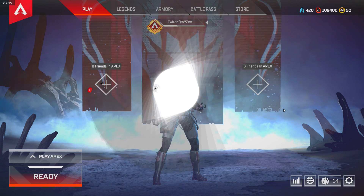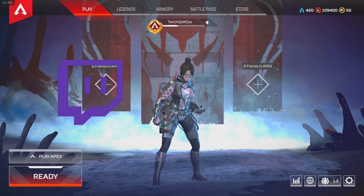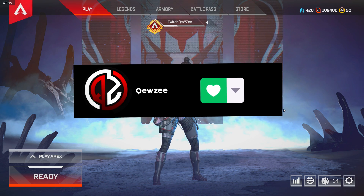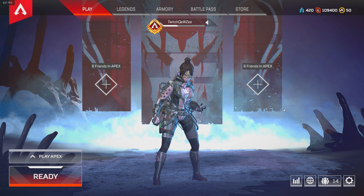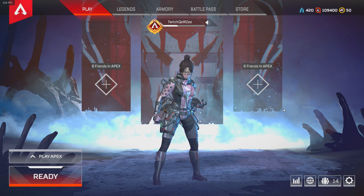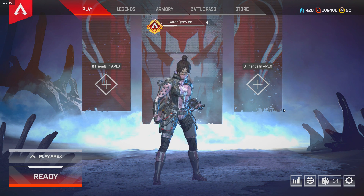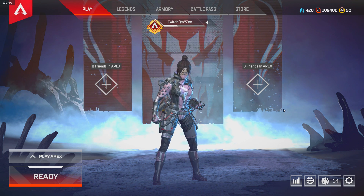What is going on guys, welcome to a new Apex Legends video. Today we're going over my settings to make the game run smoother, make muzzle flash go away, make the sun lighting less annoying, and just make the game better overall — better FPS, better performance, and you're going to be playing better after this.